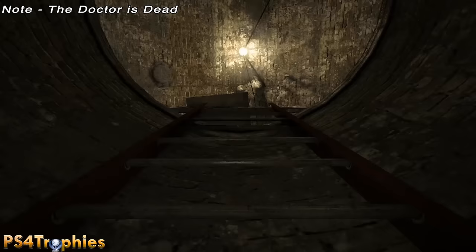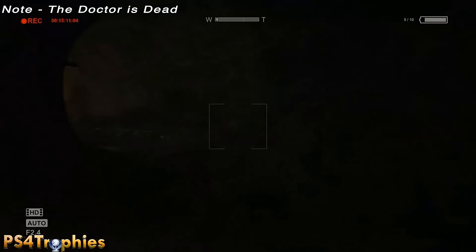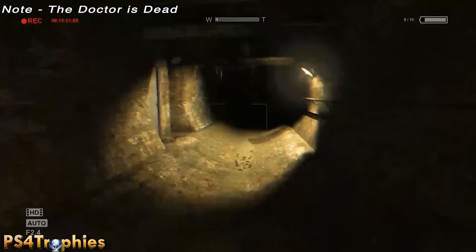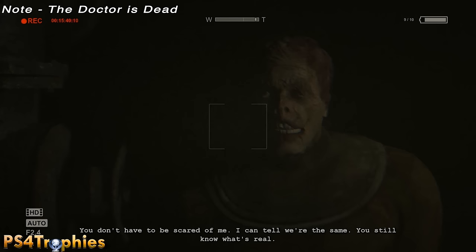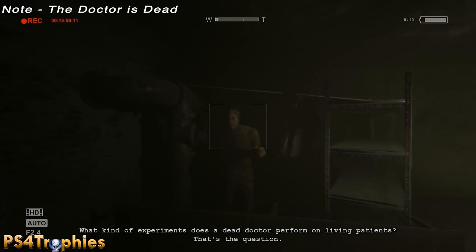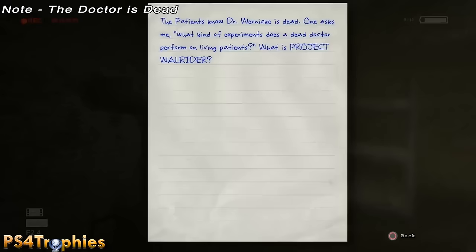Number two is going to be after you've gone through the lower sewers and climbed back up a ladder. You'll eventually come to a door on the left that you need to enter to progress the story. Go through this door and you're going to see a guy sitting over here talking. With your camcorder out, record his entire speech — he's just going to ramble on. Wait for the camcorder icon blinking on the bottom right and then you'll hear the note taken on the pad.